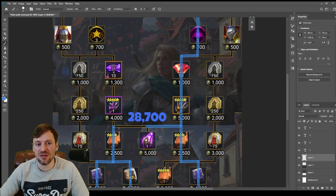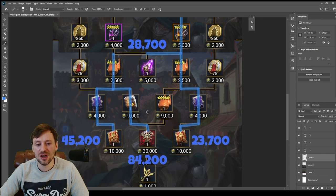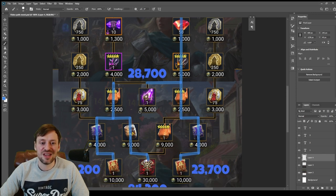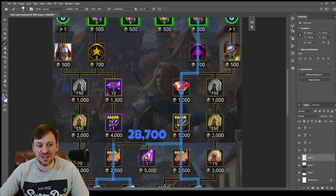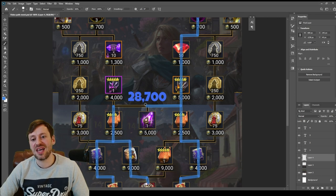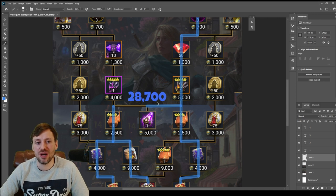If you can't get the eternal soulstone but you do get those legendary books and some other stuff, then the things I'd next prioritize are these soul coins. They're sort of useful and again it's all about being able to awaken your champion, so I'd definitely prioritize that.